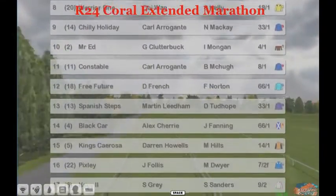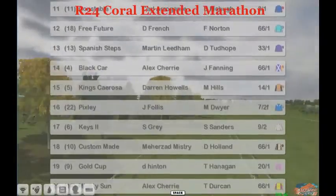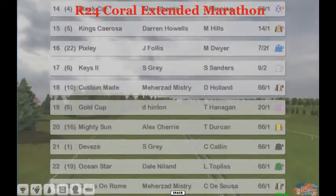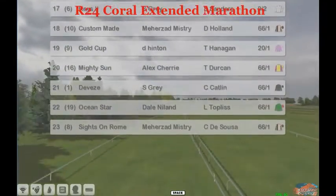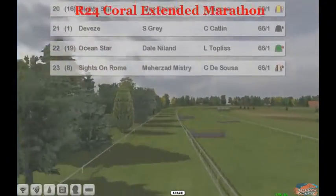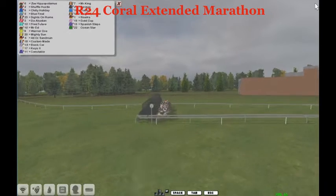Mr. Ed is 4 to 1, quite fancied. But the horse on the books they need to beat is going to be Pixley at 7 to 2 — ladies and gentlemen, 7 to 2. That is a hot favorite. Keys is 9 to 2, so Pixley is quite a hot favorite for a 23-horse race, which might make it very hard to crack.